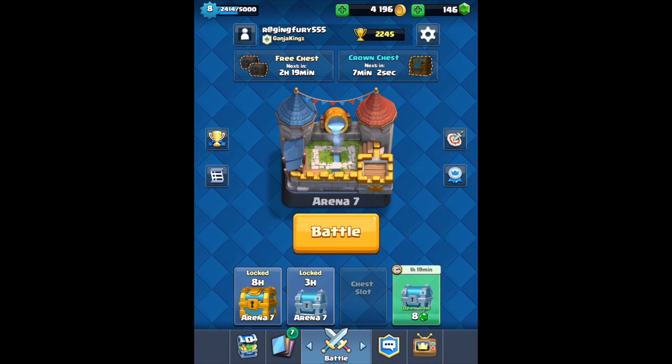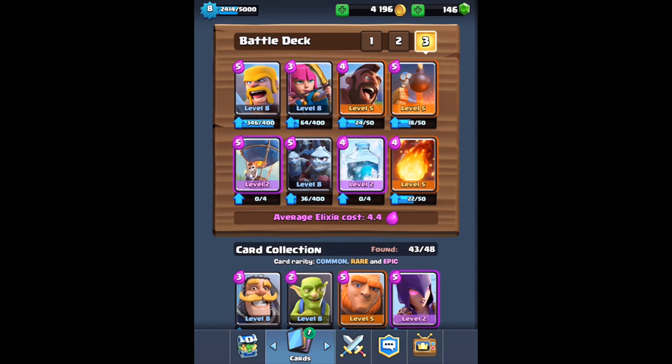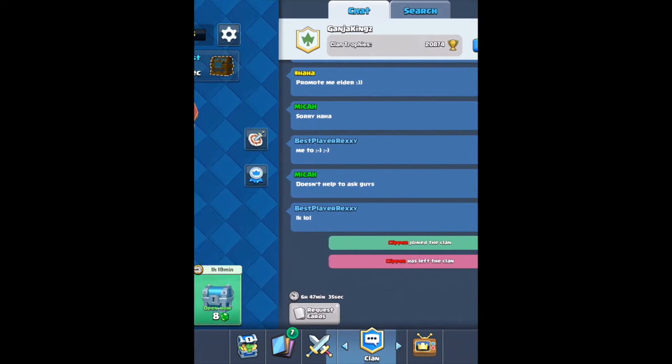What is up everybody, it's ragingfury555 here. Today we're going to be looking at one of the most OP strategies of all time. I've been seeing a lot of people using the balloon hog rider freeze strategy and I've been hearing it's super OP, so we're gonna be trying it out today and I'll show you guys how it works.